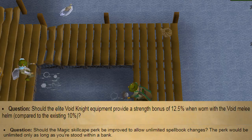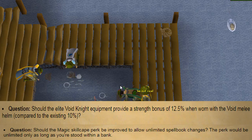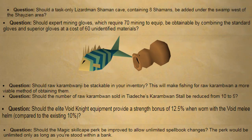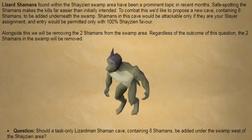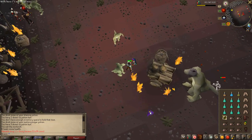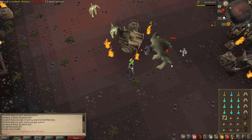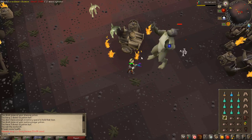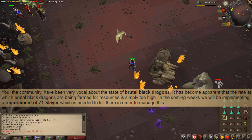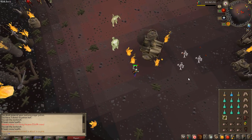They're offering a buff to elite void melee from 10% to 12.5% strength bonus, which is actually pretty insane. They want to buff Karambwan fishing, add new mining gloves, and add a slayer-only lizardman shaman area while removing two shamans from the swamp area. The lizardman shaman cave will contain eight shamans, only be available to people on slayer tasks, and will require 100% Shayzien favour. And although this won't be polled, they're going to give Brutal Black Dragons a slayer requirement of 71, because at the moment there's no requirement and you can farm them as early as you want and make lots of money.